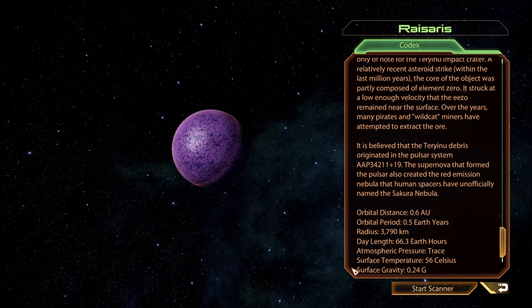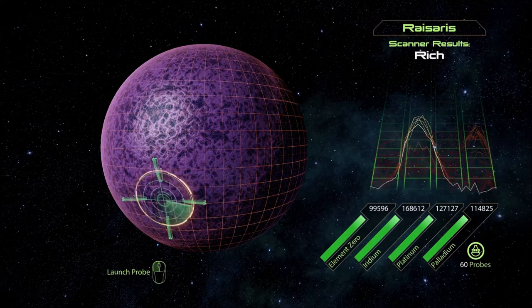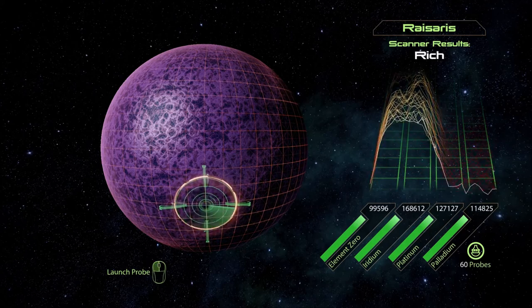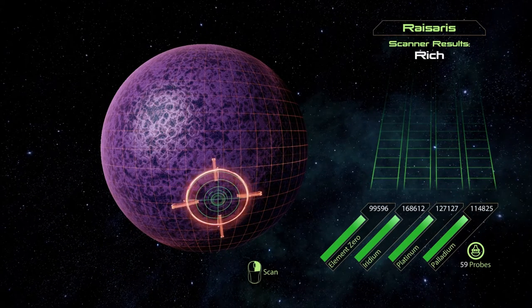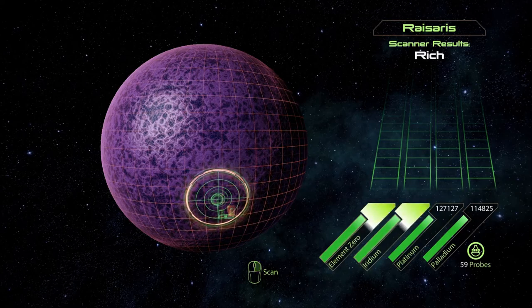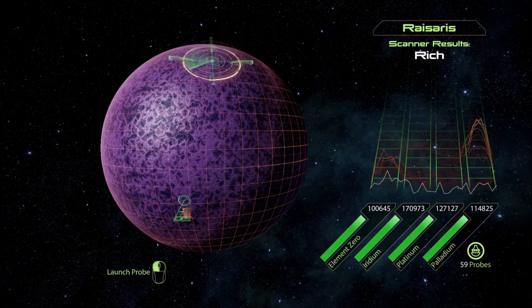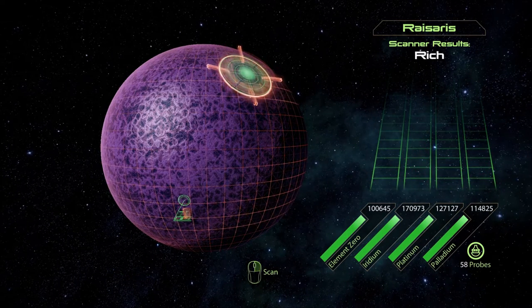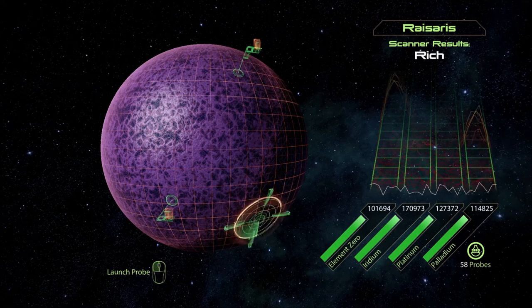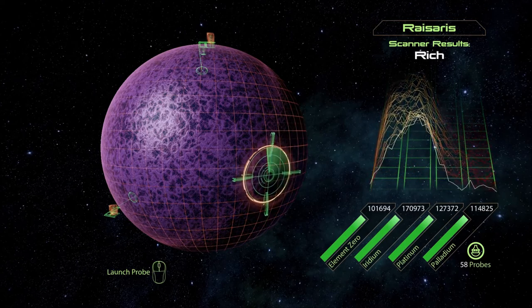It is believed that the Terinu debris originated in the Pulsar system. The supernova that formed the Pulsar also created the Red Emission Nebula that human spacers have unofficially named the Sakura Nebula. Unofficially named. Doesn't Sakura have some kind of... hentai kind of thing? Launching probe. We have over one hundred thousand little material. Now it would stop mining — who needs all of it, but... Well launched. Now that makes it more interesting, I don't know.